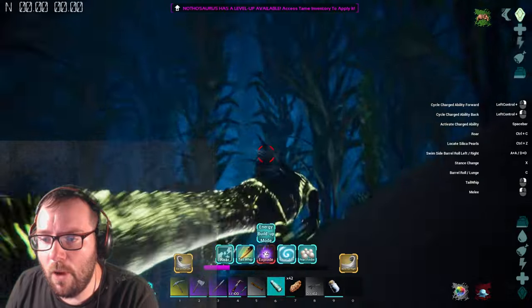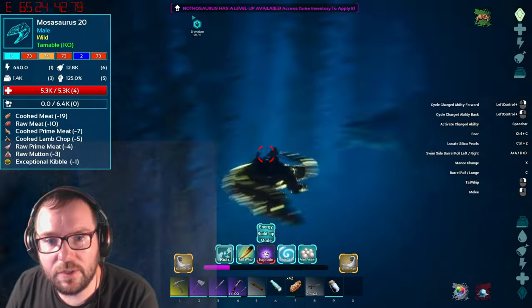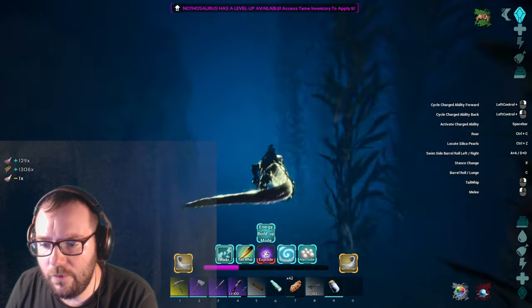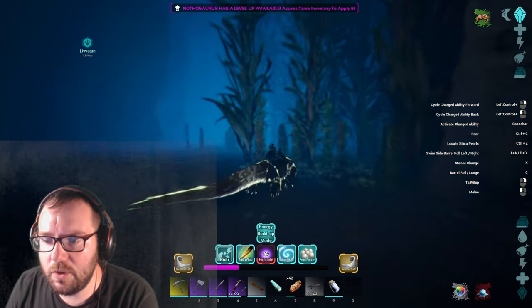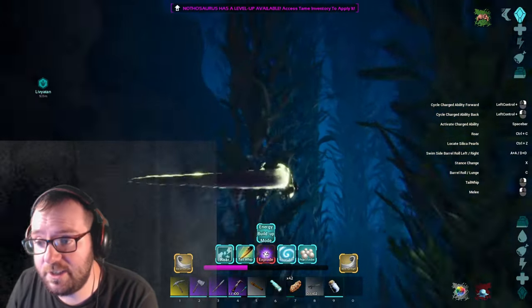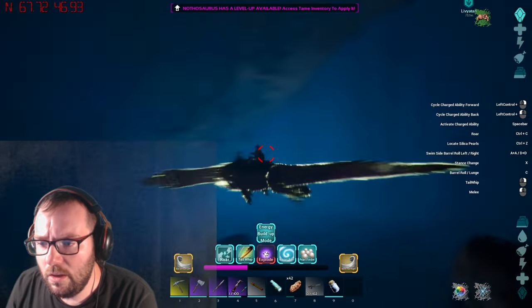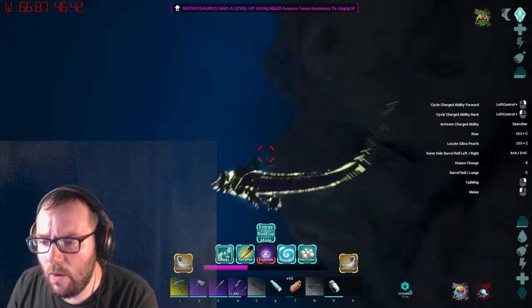That's a Moza! What level are you? I'd like to tame one at some point. It's only a level 20 - that should be a pushover. That's probably the first normal Moza I've seen; I've only ever seen that alpha Moza. When I went to get Black Pearls last episode there were Dunkleosteus everywhere, but now that I'm looking for one, they're probably not gonna be here. Wait - I've got kibble! We could just use kibble to tame these guys. Let me go back to the surface, get some kibble, and then look for a Dunkleosteus.